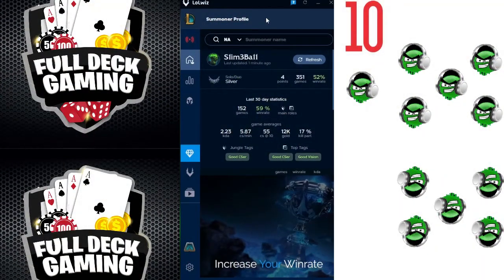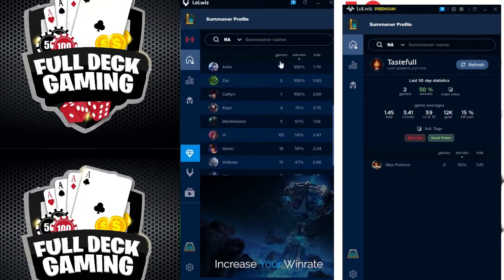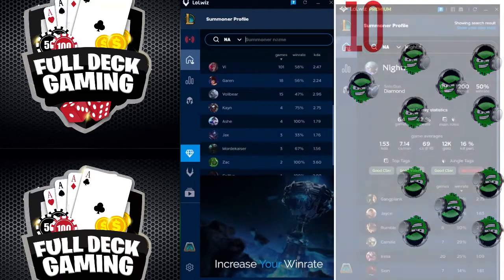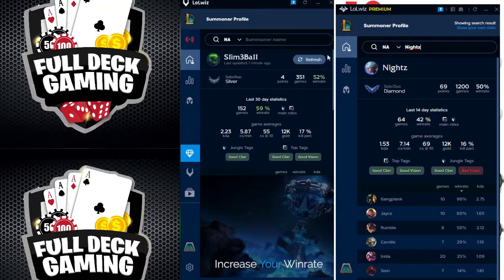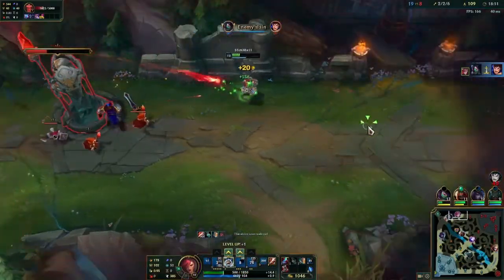Let's get right into this deep dive. Check this out — this is the Lulwiz interface as it currently stands. As I've already hinted at, there are more changes coming, so I will be making follow-up content about Lulwiz in the future. This is the Summoner profile page. It has your ranked stats and your stats for the last 30 days, and it even shows your main roles. Beneath that there are your game averages as well as a few tags. If you peek behind the paywall, there's no ad and you don't have to scroll to see your legends underneath that. What is nice about this is you can filter by number of games, win rates, and KDA. At the top of the page is a summoner name search so you can look up stats of streamers. This is a really solid and compact amount of information for just one column.